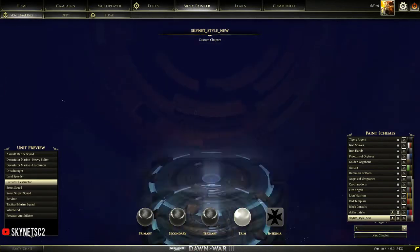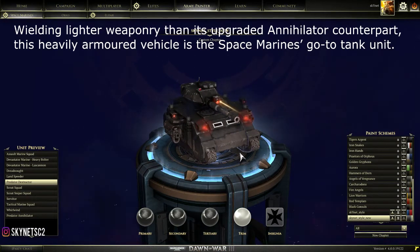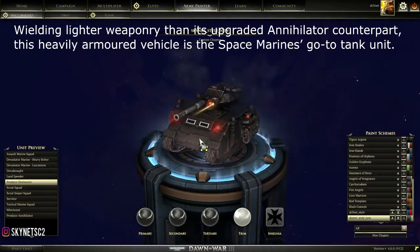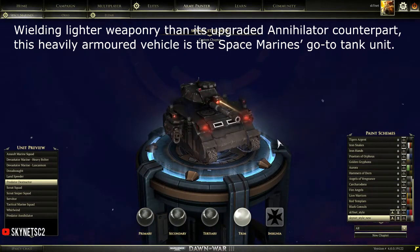The next unit is the Predator Destructor, a tank that is really good against infantry. If you have a lot of Lascannons, which are good against tanks, you should also build Predator Destructors so you have a counter to infantry. It's always bad to build both Destructors and Heavy Bolters, because then you only have units that counter infantry with no answer to tanks. Mix your composition: Lascannons for tanks, Predator Destructor for infantry.